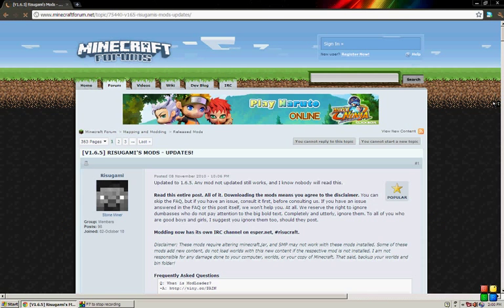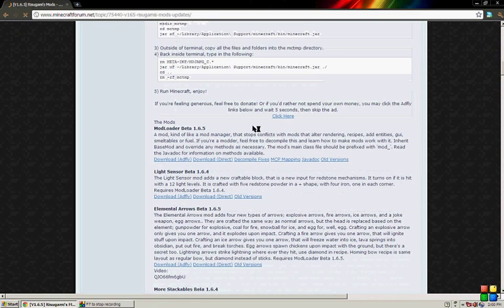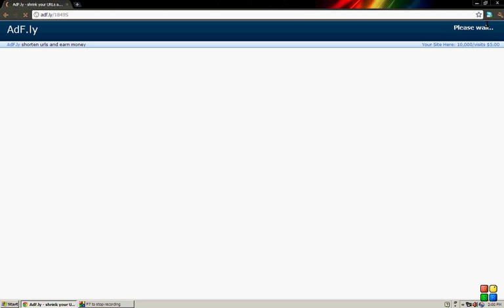The Minecraft forums pull up. Scroll down and you're going to see it right here — Mod Loader Beta 1.6.5. It doesn't matter where you download it from; one of these two I recommend, but I'm going to go with AdFly. You have to wait and skip the ad up here whenever it says skip ad.